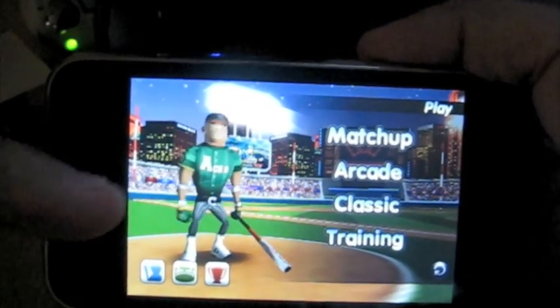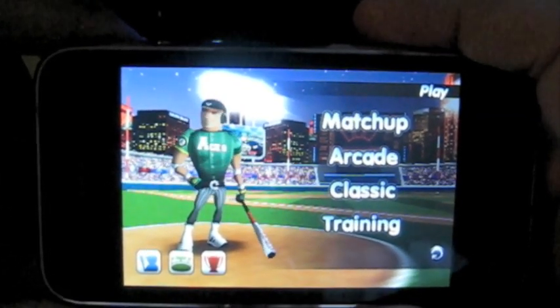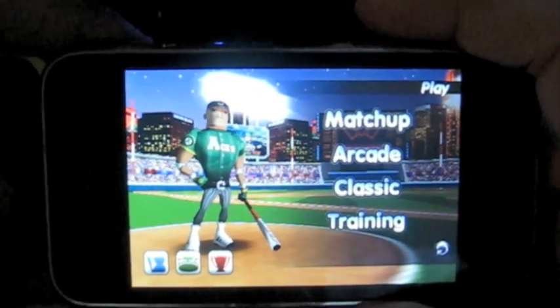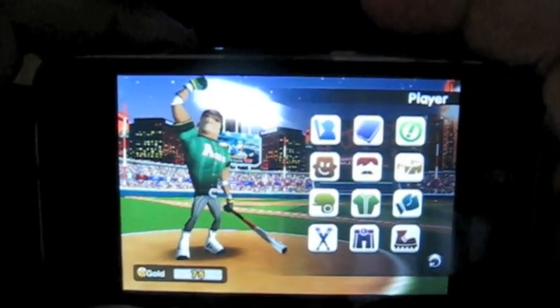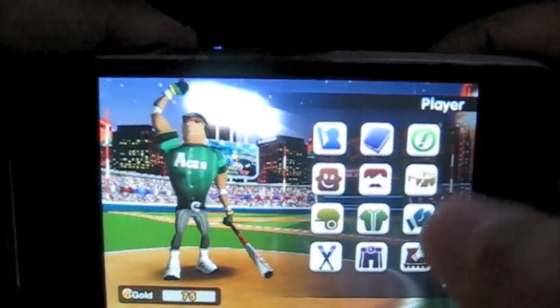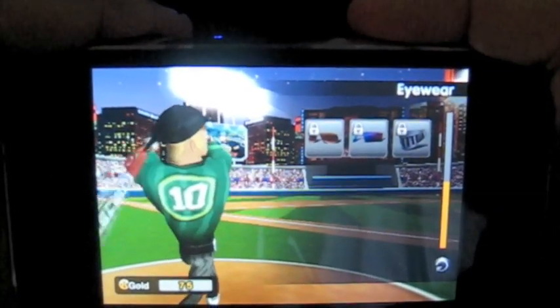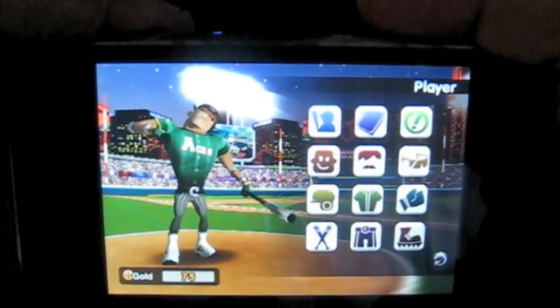Over here on the left it shows your character. You can customize them as you go. You unlock golden balls based on the points you get and your score, and you can use those to purchase customizations for your character. You can customize anywhere from the color of his skin, sunglasses — tons of customization options and things to unlock. It's just a ridiculous amount of things they have in this.